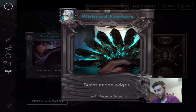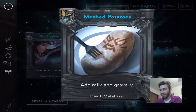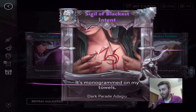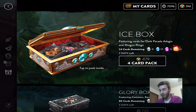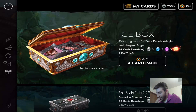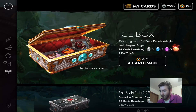Sins Forgiven, Withered Feathers — we actually needed that one, sweet. Mosh Potatoes — great card art — and Seagull Blackest Intent, I think we needed that one too. We don't have enough for any other packs; there are two epics left. I might go ahead and get some more ice — we'll see what I decide.